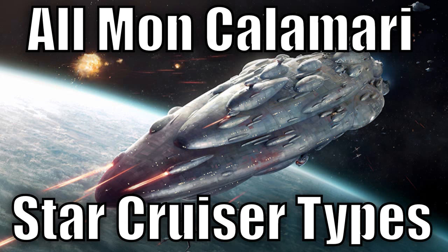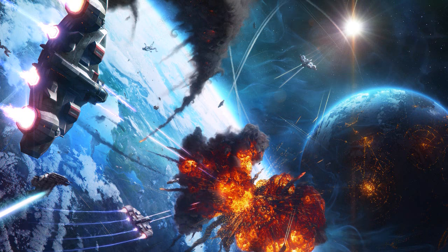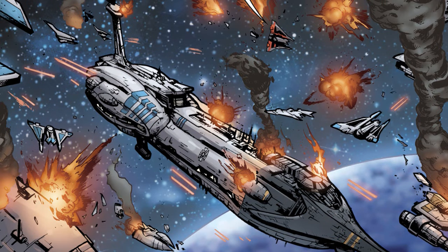The next two ships don't have any images of themselves, so instead we'll put space battle art in their place. First are the Mediator class battlecruisers. They were extremely large ships, being slightly over half the length of the Viscount class star defenders. Their armor was so strong that they could even survive a nuclear explosion from within their hangars.